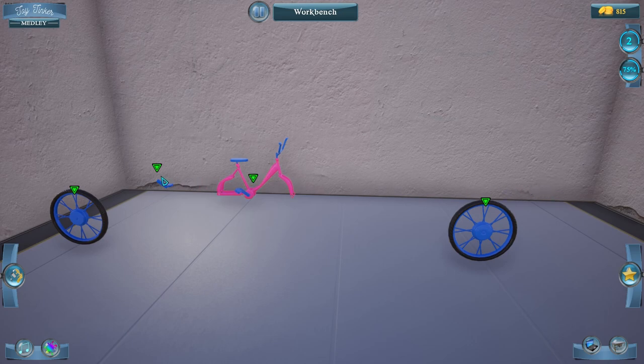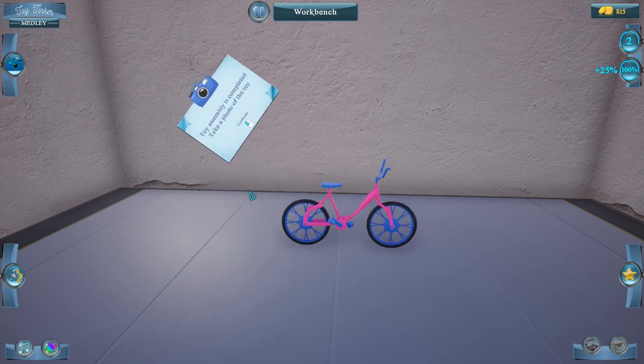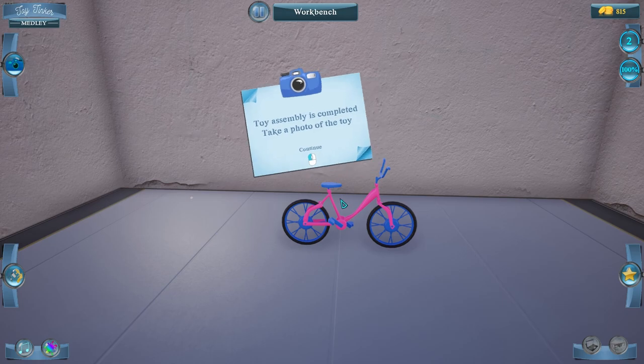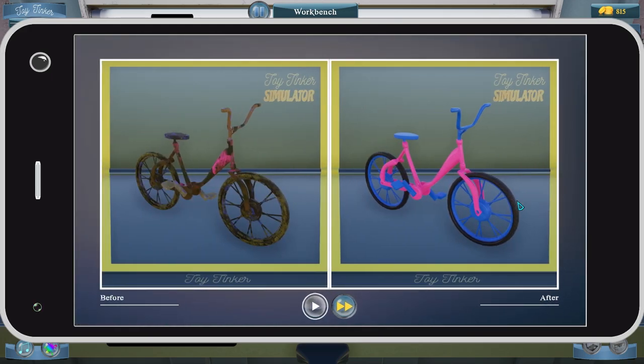Let's go back to our table and start assembling — just clicking on these parts. This is going to be quite the bicycle. Very nice! Toy simply is completed — take a photo of the toy. That is a shiny bike! How nice that turned out.